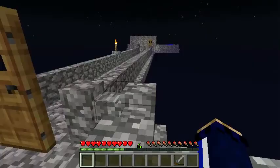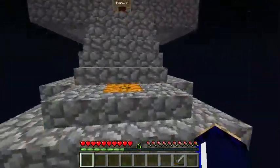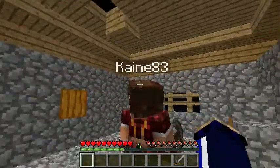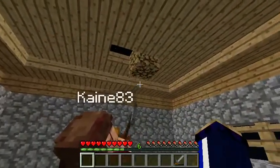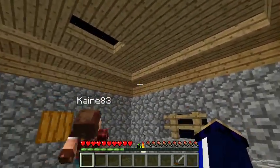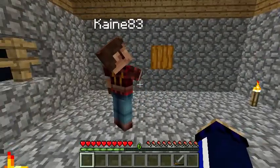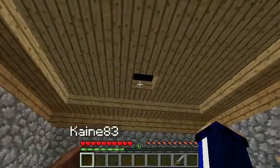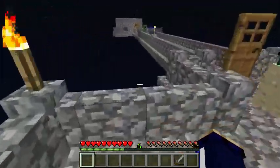Oh, do you have to place jack-o'-lanterns on the ground? I think you do. You have to place them on top of a solid block and then you can mine away the block and they stay where they are. It's a pain when you're making lampposts because you can't just put them on top of a stack of fences or a cobblestone wall. You do have to build a tower, put the jack-o'-lantern on top, then take the tower away and build the bits underneath it.